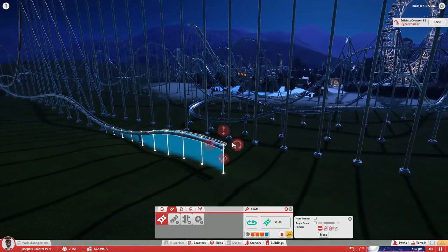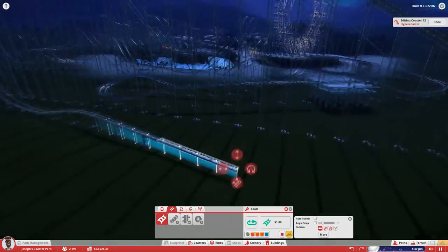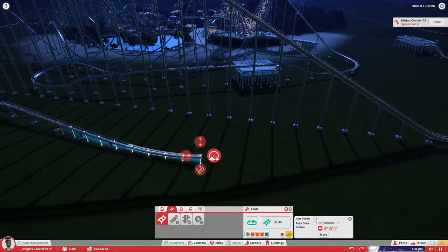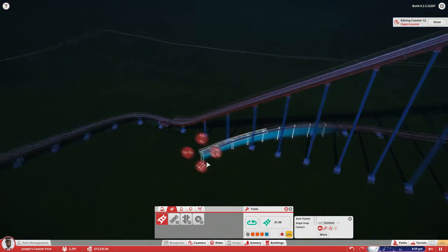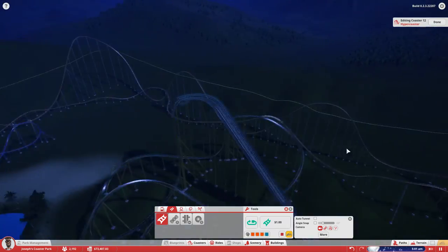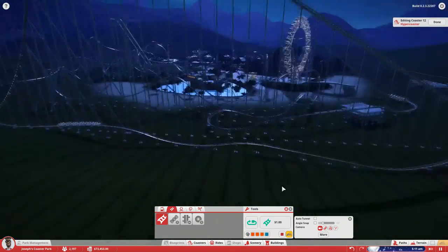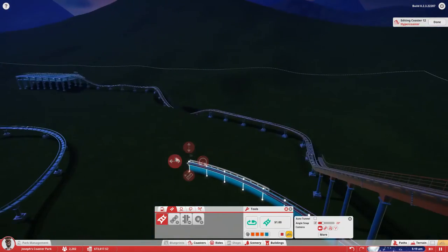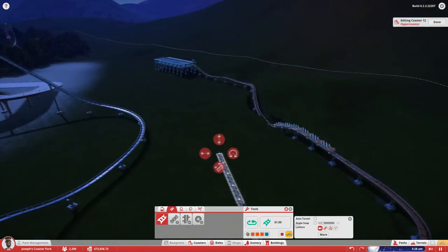The one I've actually really been on, and it's actually one of the smallest ones, is Mamba from Worlds of Fun. I think that's only 205 feet tall, and it's the tallest coaster in that park. That's the only hyper coaster I've really been on. I really want to go around and ride some new hyper coasters. I actually just visited SeaWorld, and it was literally a month before Mako opened.